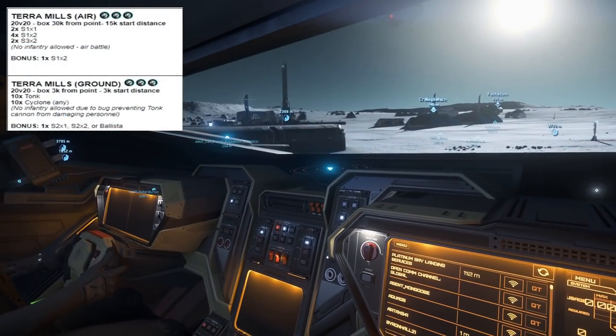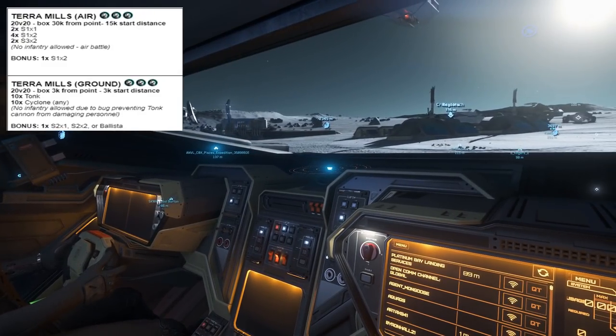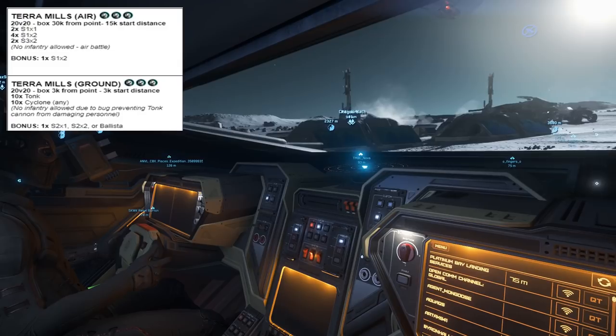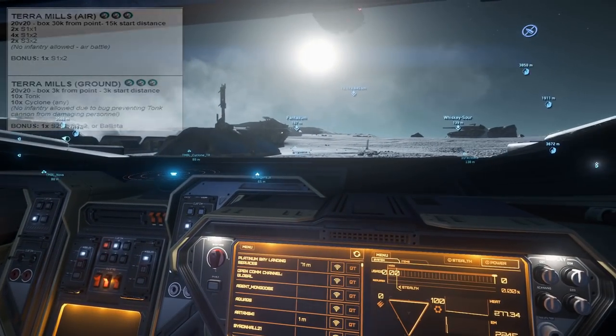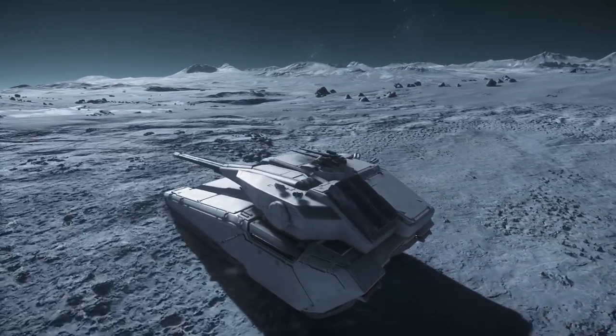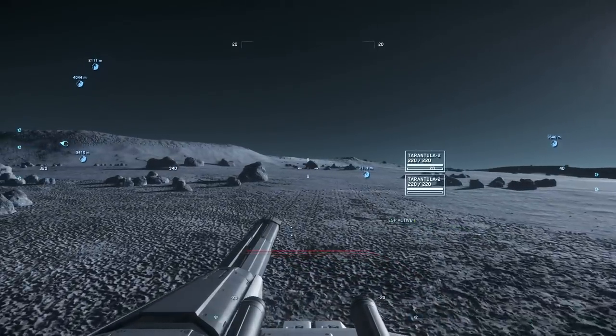Control points have battle conditions applied to them. Terra Mills, being a spaceport, has two conditions depending on whether it is attacked from the ground or from another moon. For the ground battle, it was Tonks and Cyclones only. Before the day itself, Alpha would get out to run some training in this environment. We'd beaten Bravo in a tank battle on Daymar not long ago, so we were feeling confident.